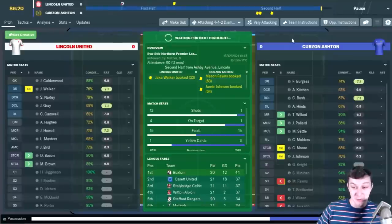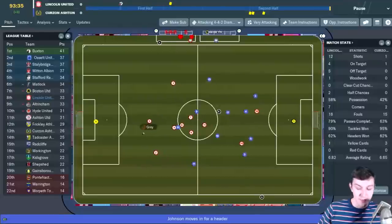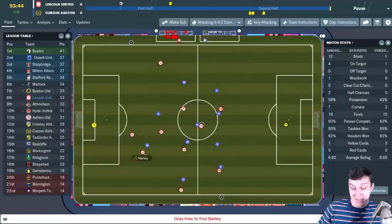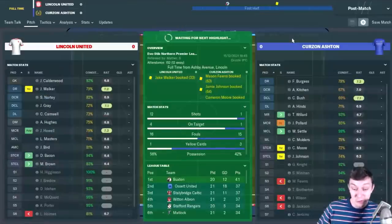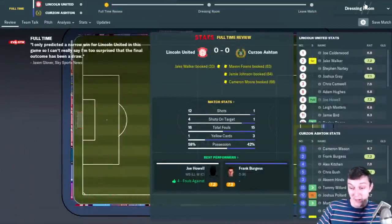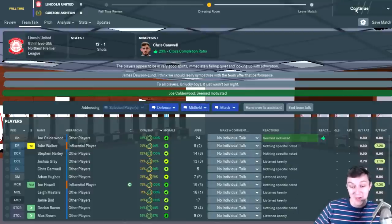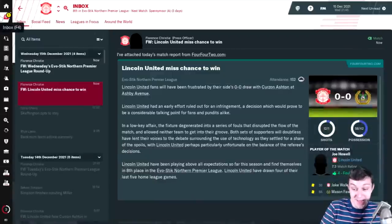We really should have had a goal - one was offside, we hit the post, and there was a goal-line scramble we didn't convert. We're paying for those mistakes as we only pick up a draw. It puts us one point closer to the playoffs, but that was a game we really should have won. Quite a few players played pretty well, but none of the forwards played well at all today. Maybe they're saving themselves for the Spennymoor game in a few days' time.